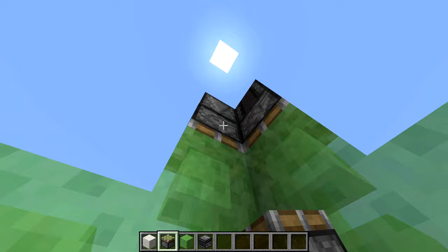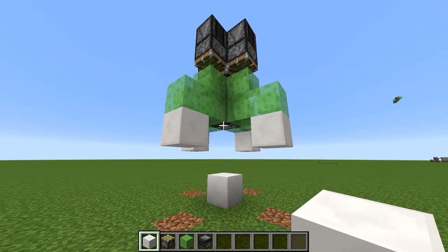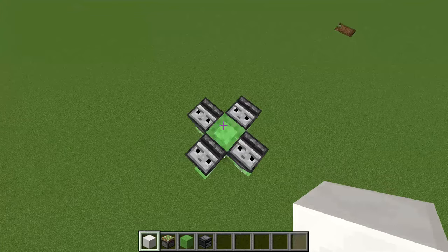Now once that's all done, all you gotta do is put down a block right there in the center, and you'll see the rocket ship takes off. And I did say five blocks, because you can actually put a block on top right here, and you can chill on it — and it looks like a rocket ship. Isn't that cool?